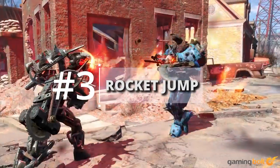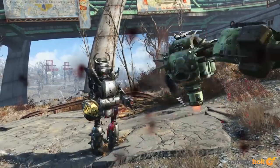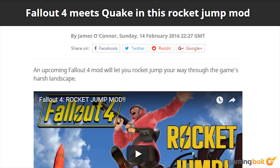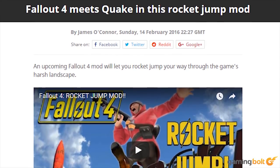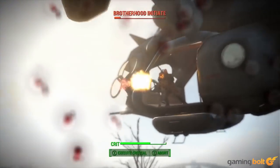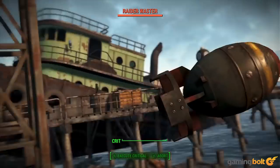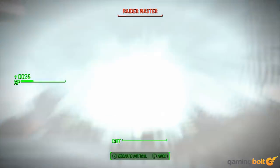Rocket Jump: Ever wanted to rocket jump in Fallout 4 but always feared the collateral damage? Easy Play's Rocket Jump mod fixes that and lets you use rocket launchers to fly everywhere. Even better, if you use something like The Fat Man, you can propel your body to greater heights — just like in real life. But no, seriously, don't do this in real life.